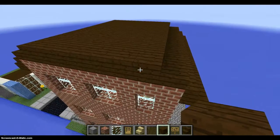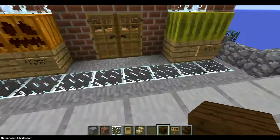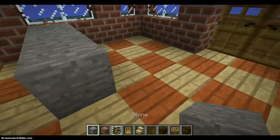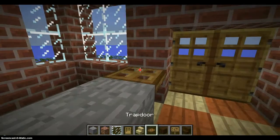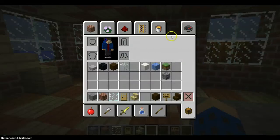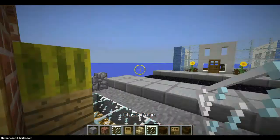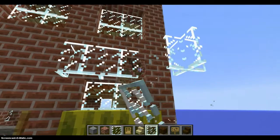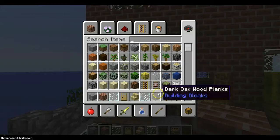Stairs, slabs, regular oak wood block — stairs, slabs, regular oak wood block. It's looking pretty nice. Let's do the cash register here. CP, you can prepare the chests full of stuff — you can make the refrigerators here. Hold on, I'm just fixing something on the roof. We need glass panes. I'm fixing the roof so it looks better.